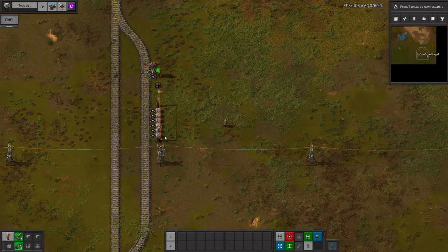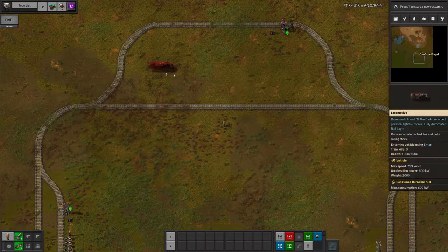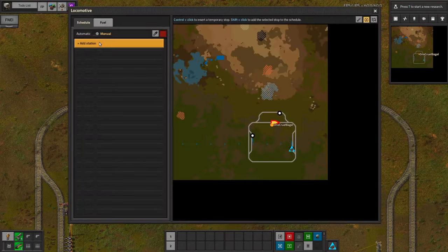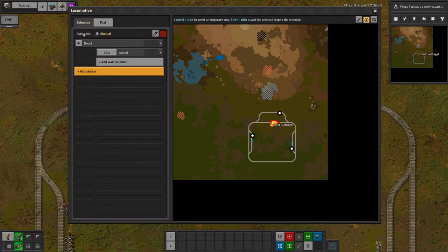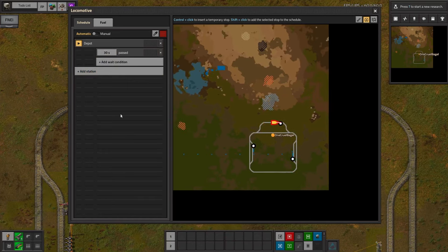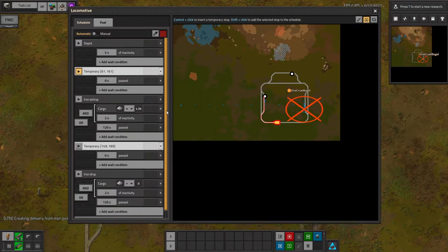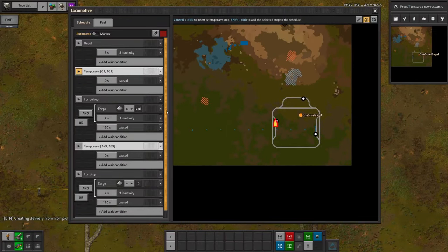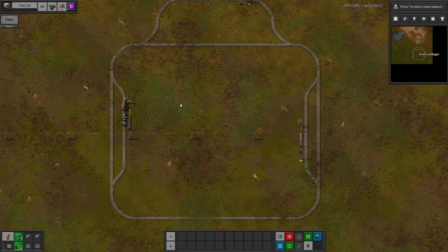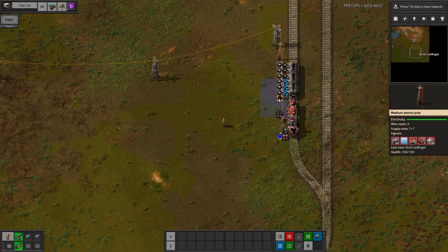Now we've got all the stations set up, I'll prime the pickup station with some resources and build a train. The train needs to be fuelled and then sent to wait at the depot. Once it arrives there, LTN will hold it and then automatically give it the necessary instructions to satisfy the demands of the system. As you can see, the train quickly leaves the station, going off first to the pickup station to load up and then to the drop-off station once it's got a full cargo to unload, before finally returning to the depot to await further instructions.